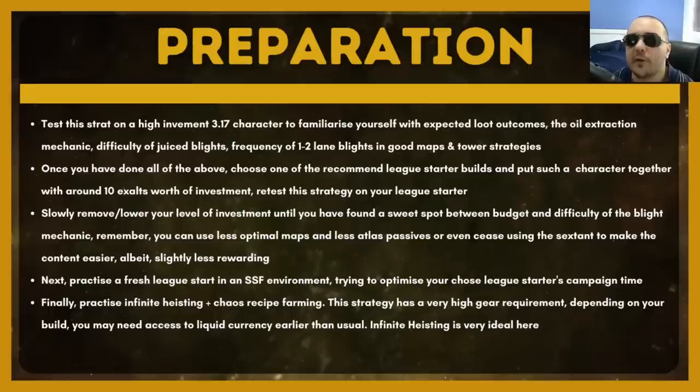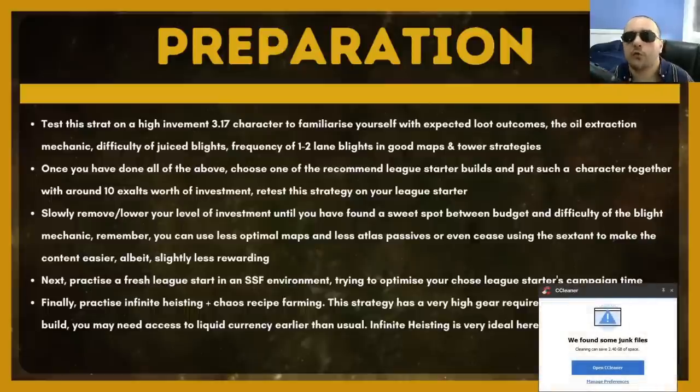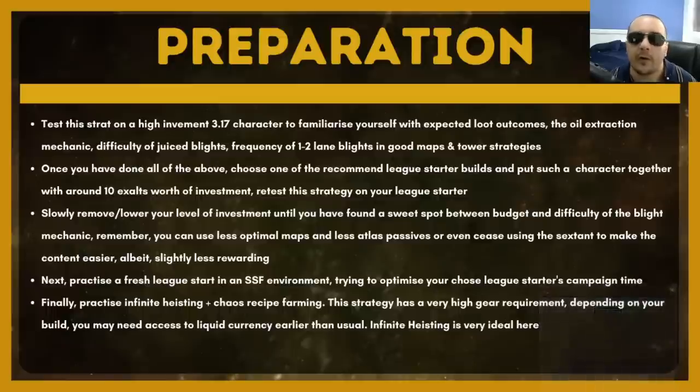Let's spend a bit of time talking about the amount of preparation that has to go into pulling this off. This is the sort of preparation you're going to be doing if you want a day three mageblood — if you're more happy to just get mageblood during the second or third week, you don't really have to worry about a lot of this. The beginning of your preparation comes down to testing the strategy on a high-investment 3.17 character to familiarize yourself with the amount of loot you're going to be getting, how the oil extractor works, and the difficulty of the juiced blights at various levels of atlas passive point investment. You also want to gauge the frequency of one and two lane blights and test out your tower strategies.